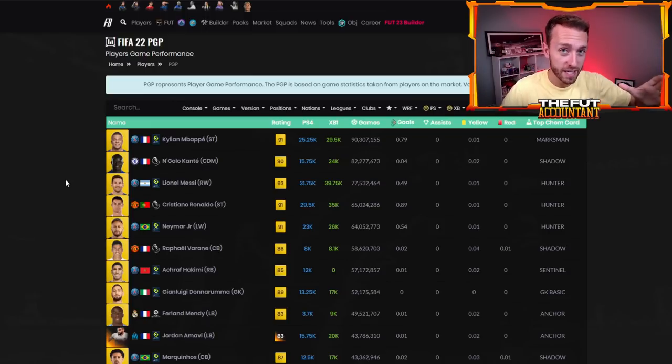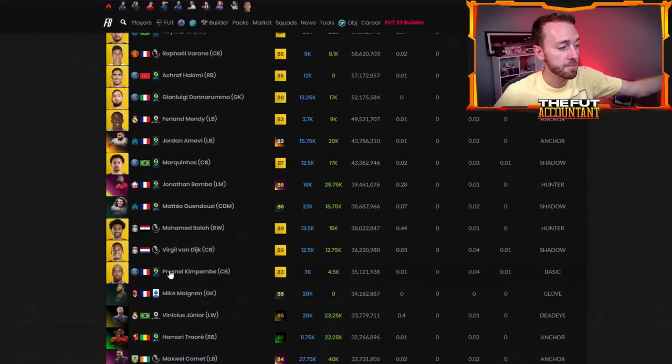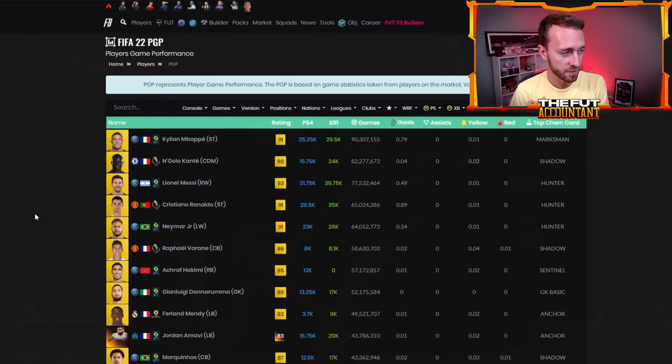It's very interesting to compare this list to previous years. In the top five, we have three PSG players: Mbappe, Messi, Neymar. Then in the top 10, we have two more — Hakimi and Donnarumma. Marquinhos is just outside the top 10, and Kimpembe — the center back that really came on the scene in FIFA 22 — is absolutely going to be a very popular card in FIFA 23.